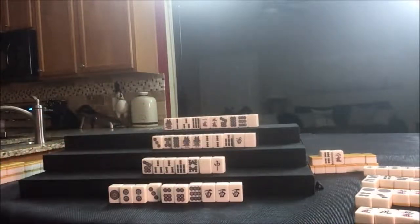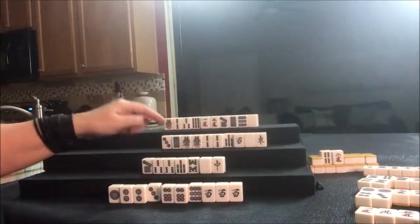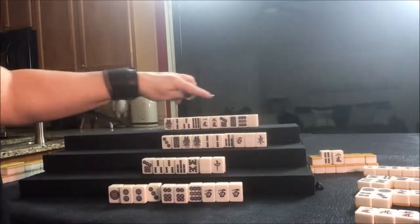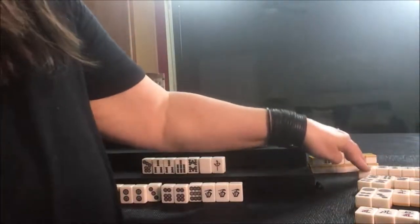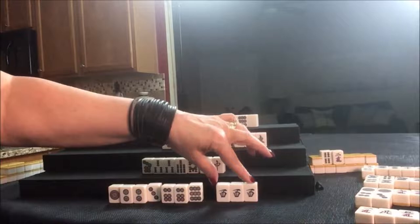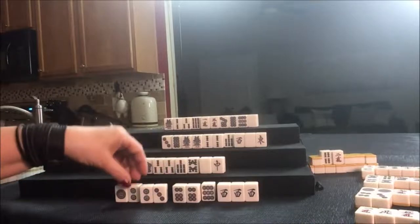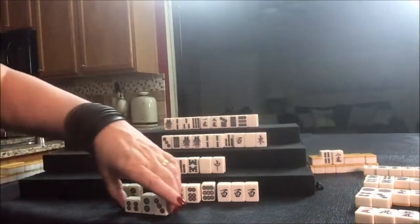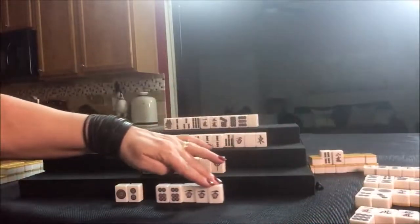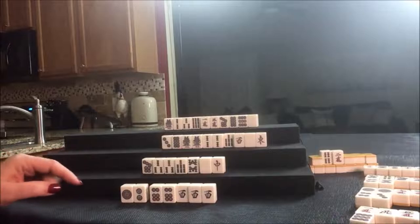Let's draw — East, they got rid of East. Let's get rid of five dot. That's too bad they discarded that earlier. Draw four dot — we want outside tiles. Four dot, nobody can take it. This player could actually Chi — they have a Pung of green dragons, Pung of West, and they can do a two-three-four Chi. Let's Chi. Then discard the nine dot and we'll be ready to win on a three dot, maybe. There's one three dot out right now.